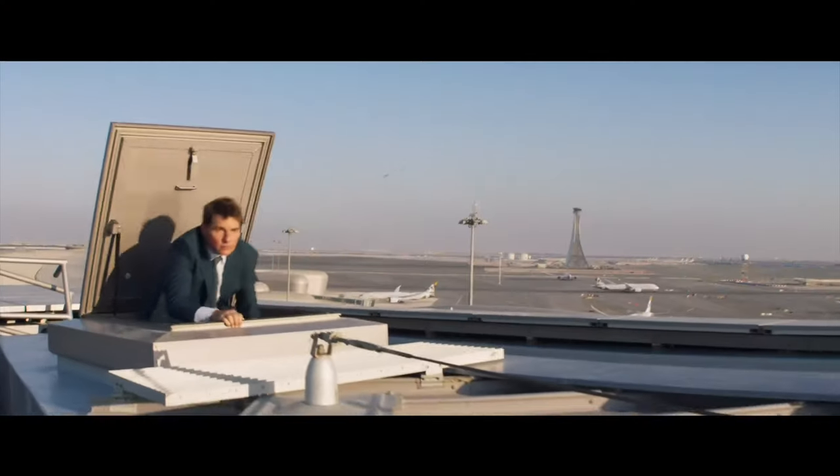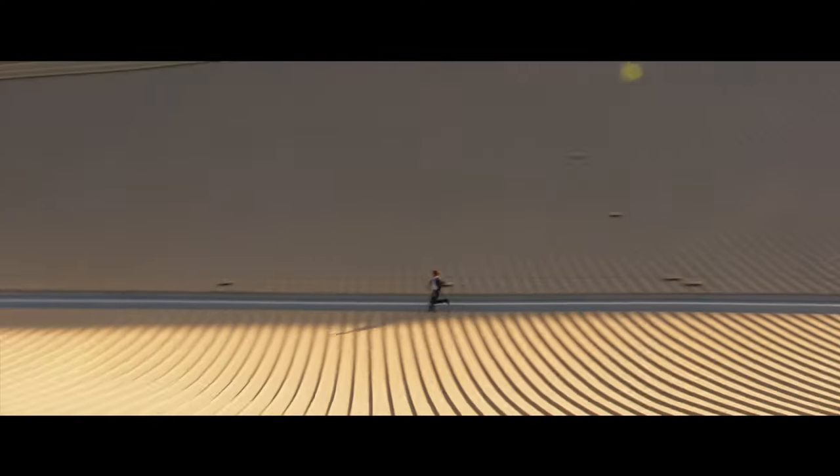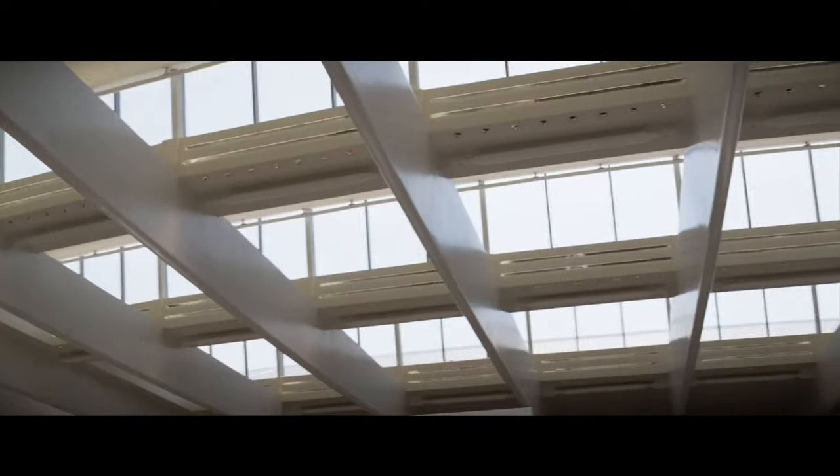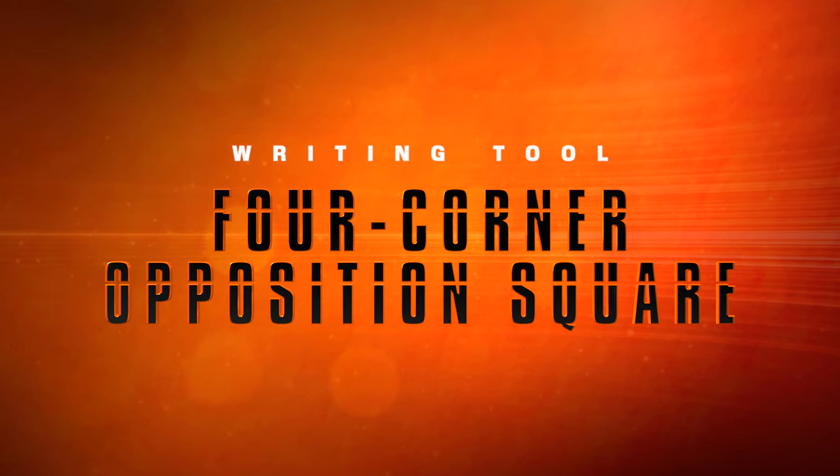This layering of obstacles and antagonists ups the stakes and allows the film to cross-cut between multiple levels of action. Every action sequence in Dead Reckoning uses a similar layering tactic. Especially when these layers of difficulty are added one after another, they serve to steadily increase tension and change things up. One writing technique you can use to set up multiple conflicting opponents is the Four Corner Opposition Square, which pits your protagonist and three antagonists against each other, all with different views on a central theme — or, if you want to make it a little less thematically centered, you can just give them all really good reasons to hate each other.